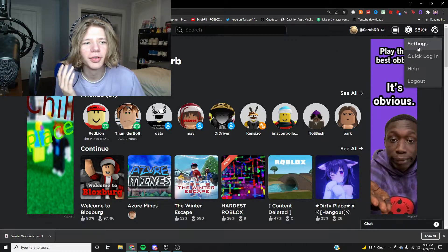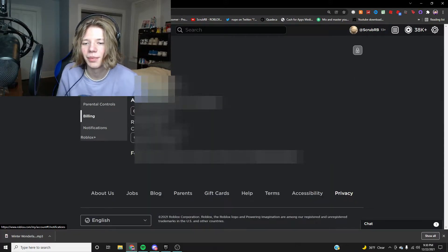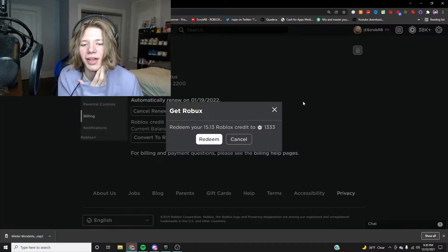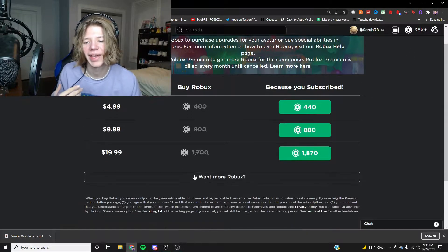How you find your credits is in your settings under the Billing tab. It's very simple — you just go there and you'll see your credit balance and an option to convert Robux. But that's not what we're focusing on today — we're going to buy Robux directly.